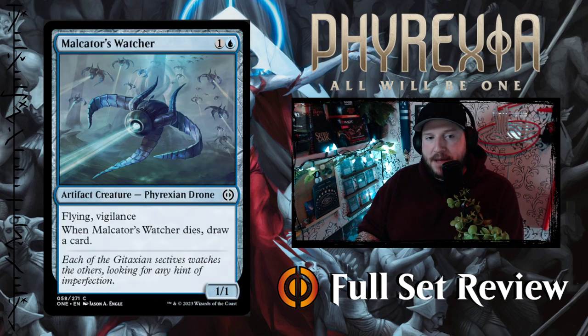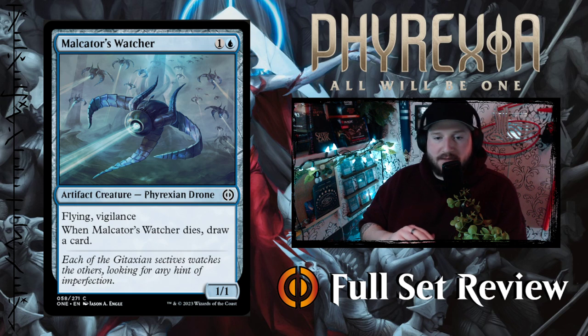Next up we've got Malcator's Watcher — one and a blue for a 1/1 Phyrexian Drone with flying and vigilance. When Malcator's Watcher dies, draw a card. That's a pretty good card. Blue doesn't get vigilance very often, so this is pretty awesome, and you get to draw a card which is very blue. I like it.